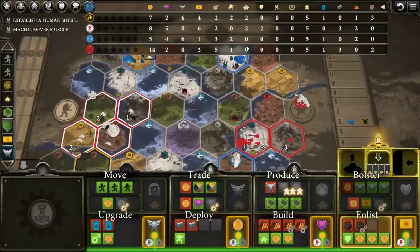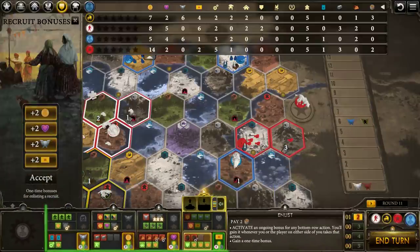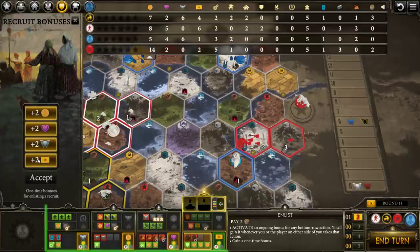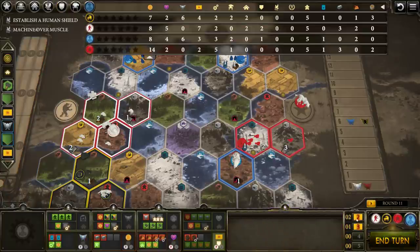I could bolster for food because I actually have enough. I think I kind of like that idea — bolstering gives us three more military power. And we'll go ahead and enlist. Eat two food. What we're doing with enlisting is we're activating some sort of power — every time we or a player adjacent to us does an upgrade, deploy, build, or enlist, I get a bonus. My neighbors are the white and the red, and neither one of them has done much in the way of mech.